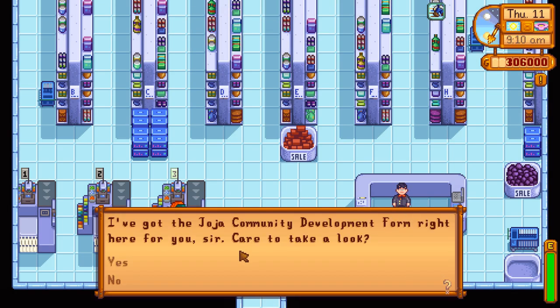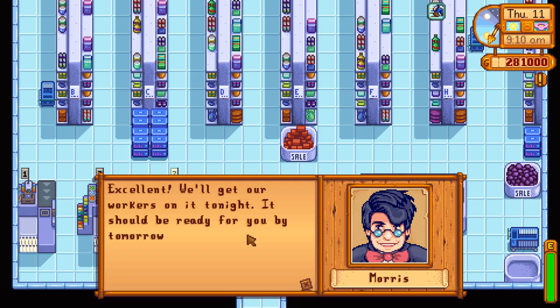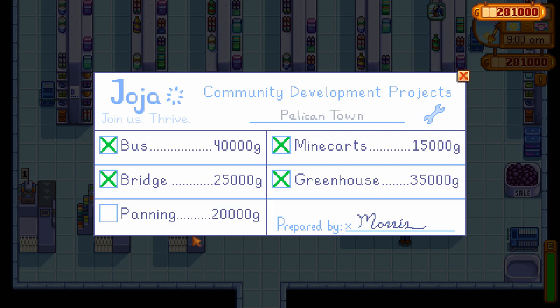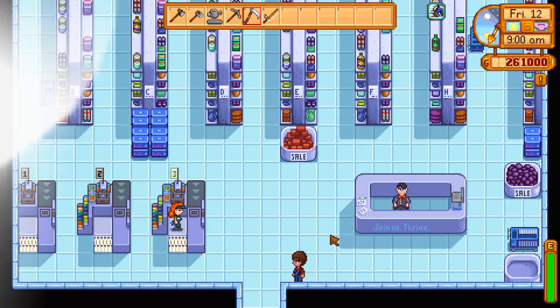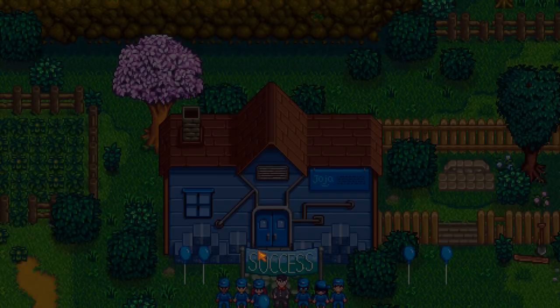Just for reference, I didn't do any quests — I never even went out and met various people. I only did one thing: I went down to Willy to get that free starter fishing rod right at the beginning of the game. Besides that, I didn't complete any other quests and just went right through to do the Joja buyout.